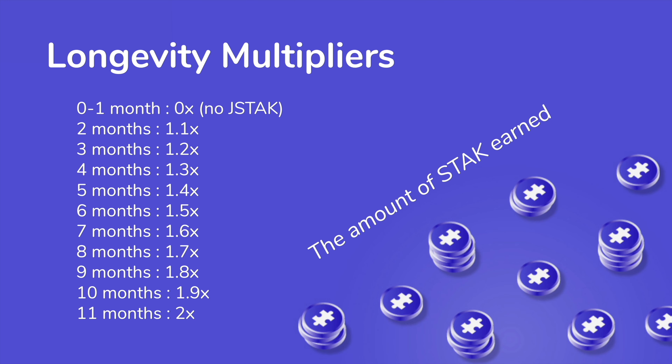For the time being, the Longevity Multipliers go as follows: for the first month, you will not earn any JSTACK. For two months, you'll get a 1.1 multiplier, and from then on, each month this will increase by 0.1 times the amount of stack that you will be earning on the platform.